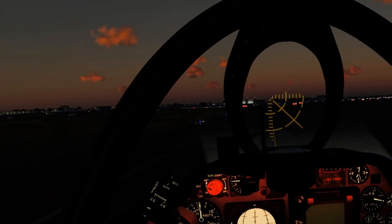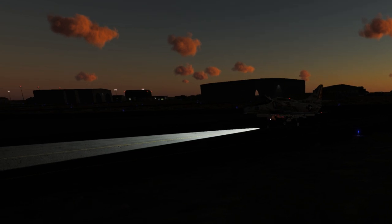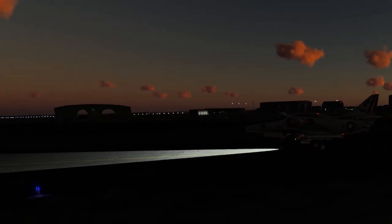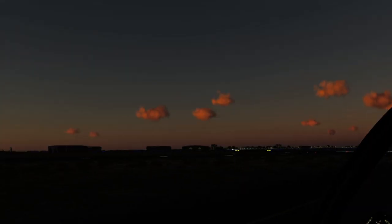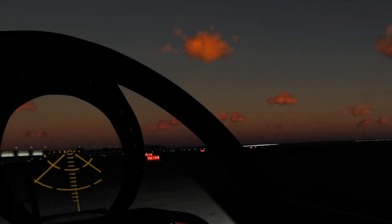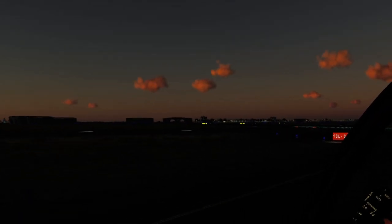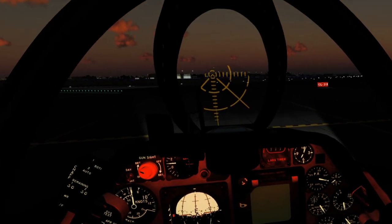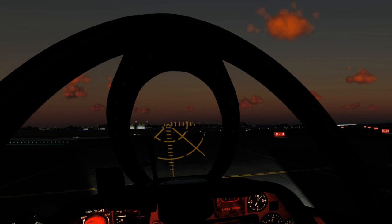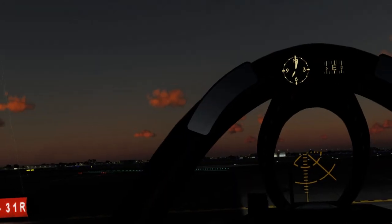We're going to come up to the hold short line and then move on to the next step in the kneeboard. All right, so we're at the hold short line. Before takeoff: canopy low, close and locked — canopy's down. And for a nice change, the clocks are in agreement — sometimes the clocks don't agree.